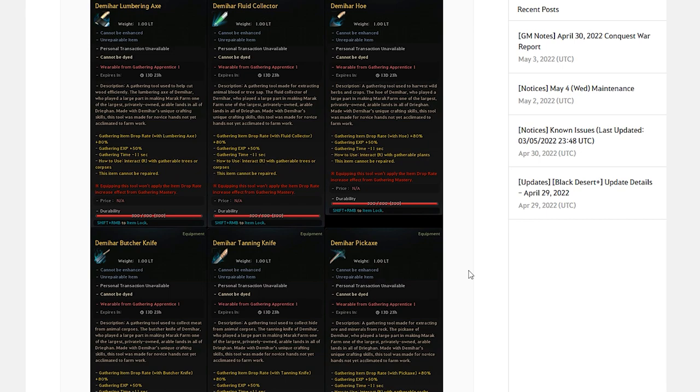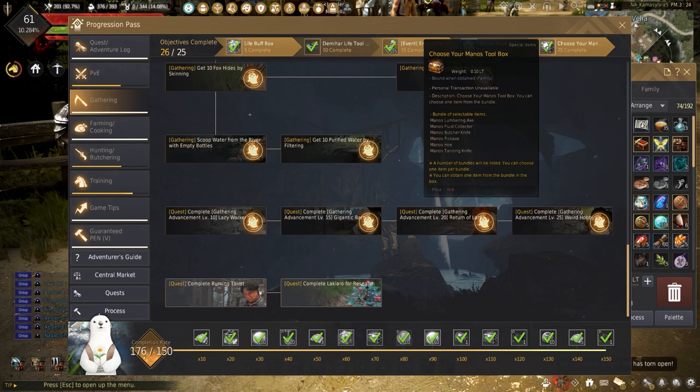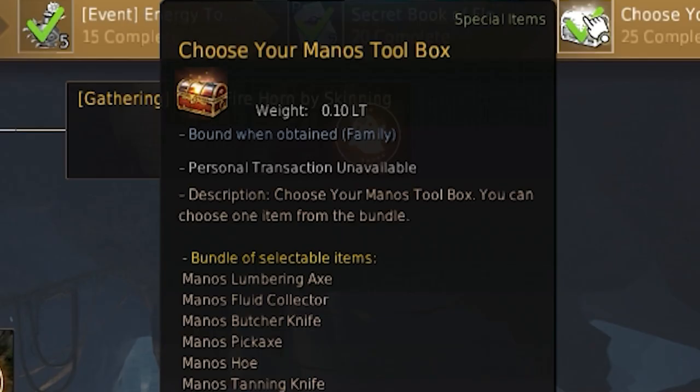These, however, come with 300 durability, cannot be repaired, and last for 14 days. These can be obtained by hitting the apprentice gathering milestone. Completing this progression path also rewards gathering buff items, energy tonics, and, most importantly, a Manos tool of your choice.